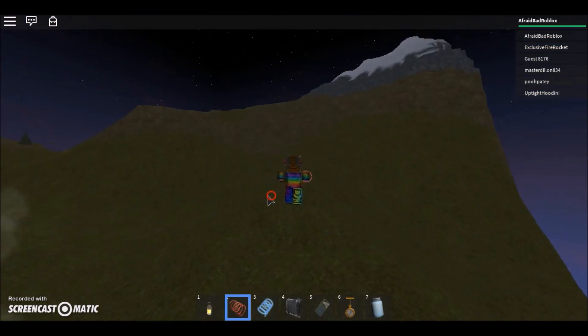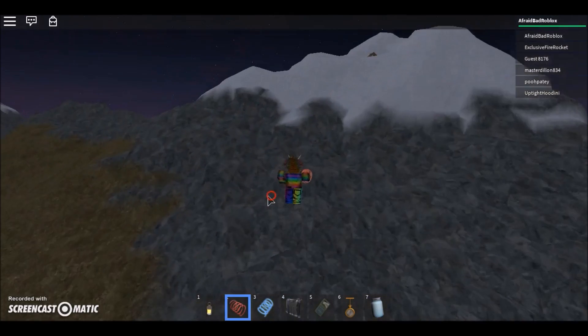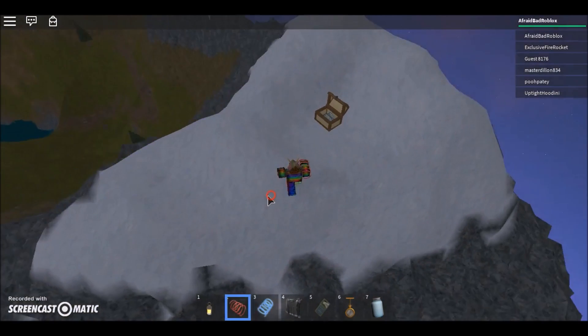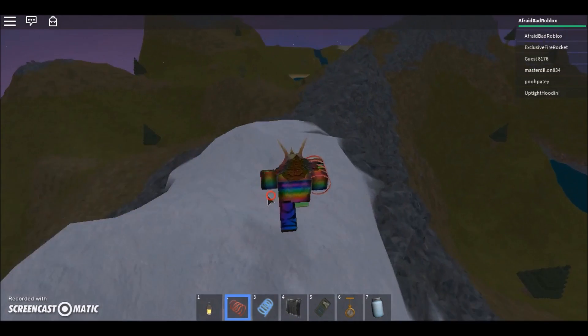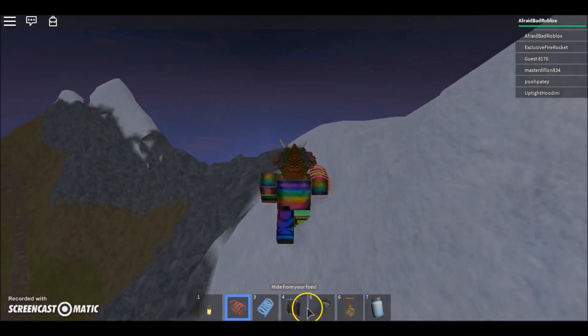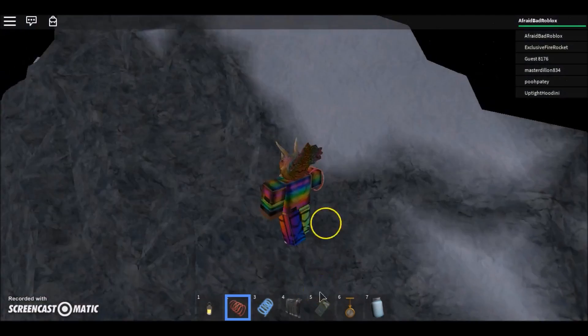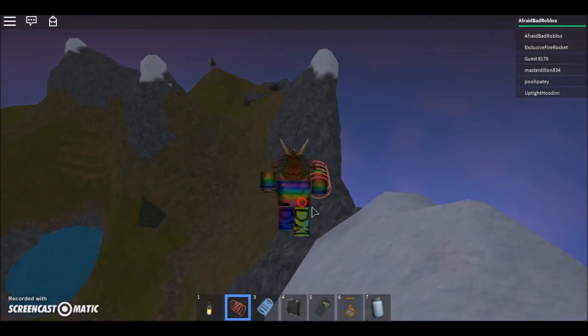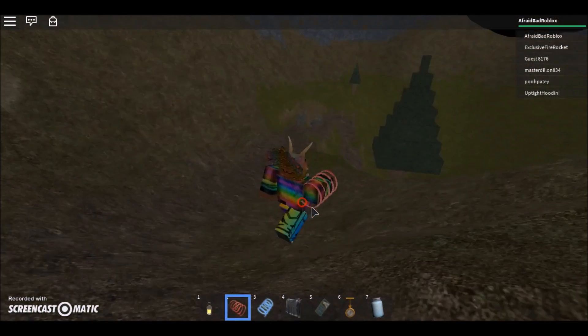We never went in the snow mountains, so let's do that. And there we found gravity coil. So that's two items we need left. We need to find the cape and the remote.